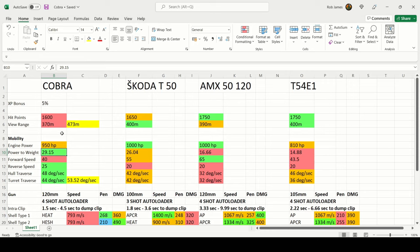The view range is a very low 370 meters — you'll want to boost that as much as possible. It's 30 meters less than the Skoda T50 and T54E1, and 20 meters less than the AMX 5120. I'll explain how I get to 473 meters when we talk about the commander and equipment setup. Both hit points and view range are poor aspects of the Cobra.